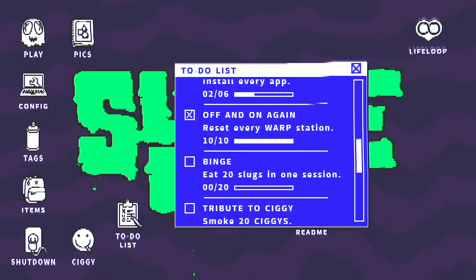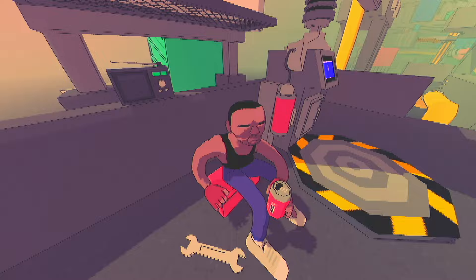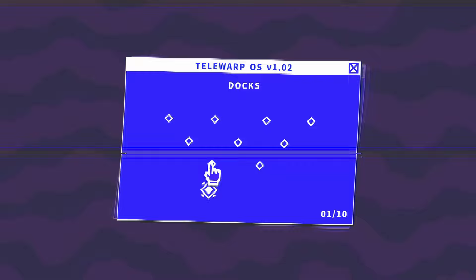Starting out, we'll go through and get Off and On Again for resetting every warp station. Right outside of the starting area on the dock, you have this station and can see all of the available warp stations. You'll need to find each of these on the map and use them to activate them. There are going to be 11 of them on the map, and they'll allow you to fast travel between them once unlocked.